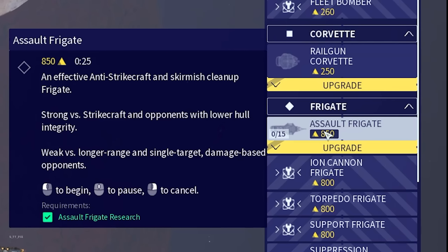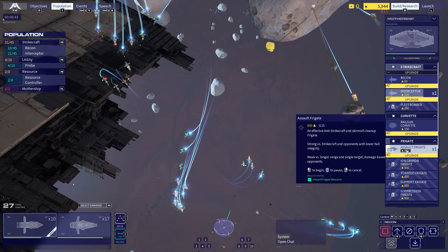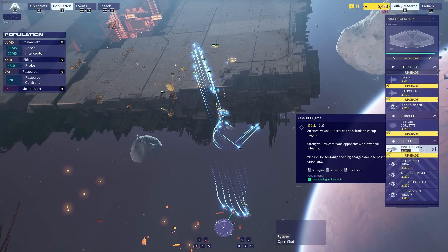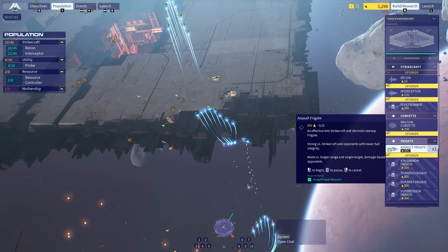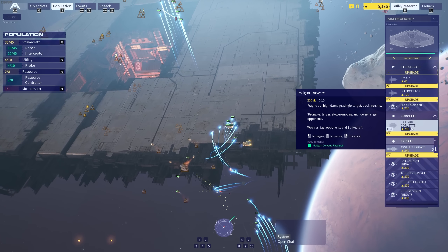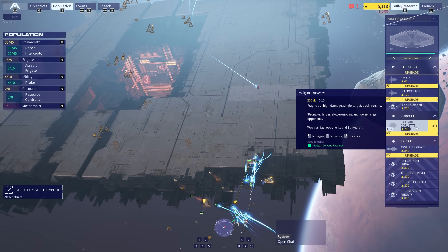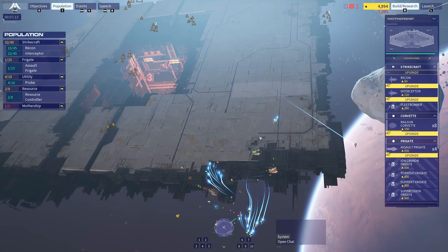Next one is an assault frigate — an effective anti-strike craft and skirmish cleaner frigate. Strong versus strike craft. We'll go for this one then — strike frigate. It's not very clear if I'm researching or if I'm building brand new. So now what's going to happen is they're going to send their own frigates, which are significantly chunkier aircraft. You need to intercept those with kind of like your long range single shot high damage — in this case, railway Corvettes. So I think probably we're going to have to make a few Corvettes — we'll make eight of those. And then we'll make some more assault frigates as well.